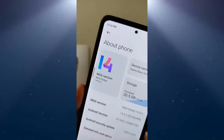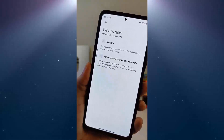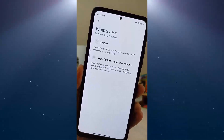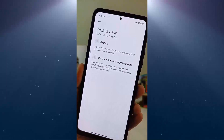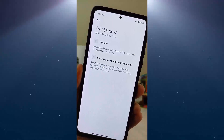Xiaomi MIUI 14 Global Version official list — what's new: System update security patch to December 2022, increased system security, more features and improvements. Search in Settings is now more advanced, with search history and categories listed. Everything looks much crisper now.